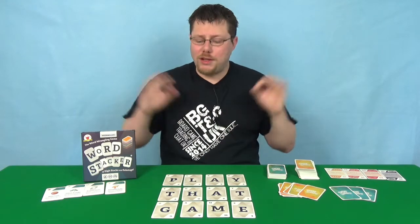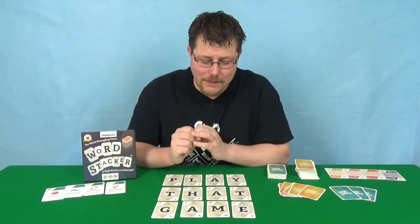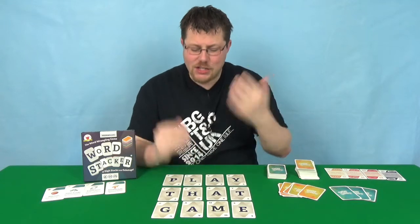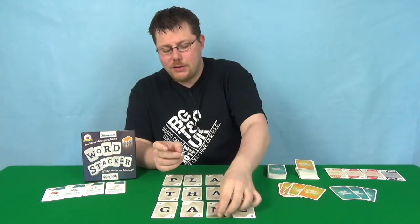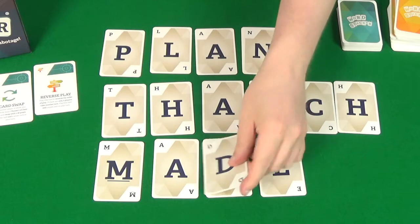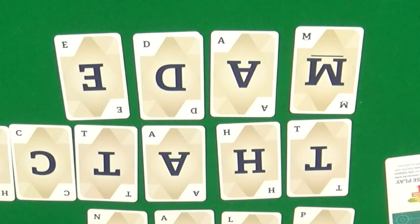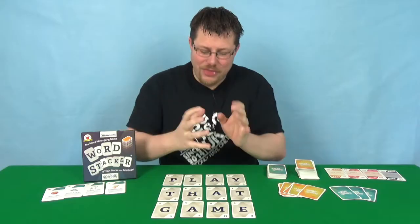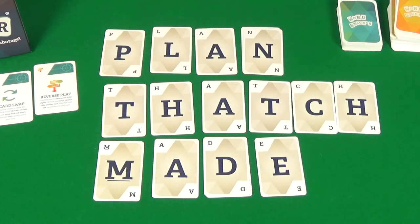So what do I think of this game? Let's start with the artwork and components. With the graphic design, it's actually quite confusing that you have letters that are two ways round, because it can be confusing for people sitting on different sides — if you're not all looking at the cards from the same direction. The letters are the right way round but they're also in reverse, so a word could read differently in reverse to what it reads going forward. That's a bit of a shame. I think they should have kept the letters the same way round on the cards. And they're not high-quality card stock either.